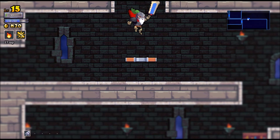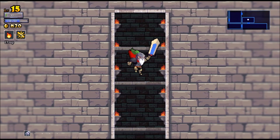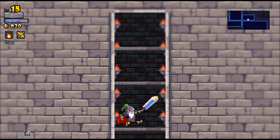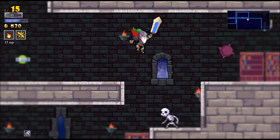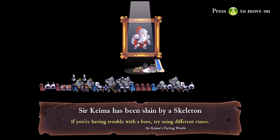Let's go up first. A lot of these big empty windows. Facepalm. Sarkema has been slain by a skeleton — a skeleton of all things! If you're having trouble with a boss, try using different rooms. Well, I haven't even tried them yet. Anyway, that ends the life of Sarkema.